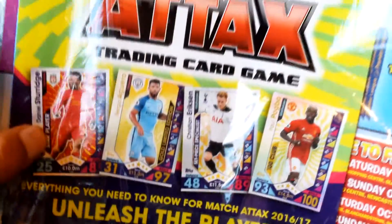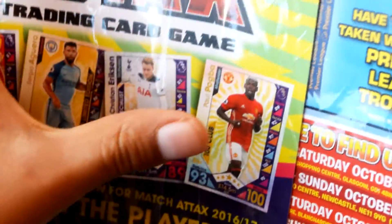On the back of it you can see Sturridge, Aguero, Eriksen, and Pogba — they're advertising some of the featured players. So let's get into it.